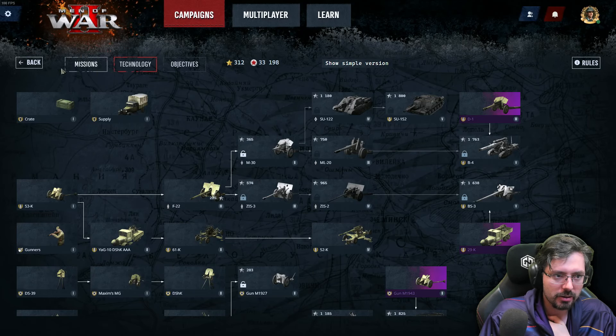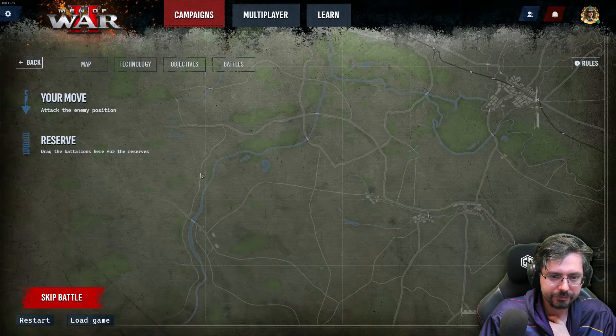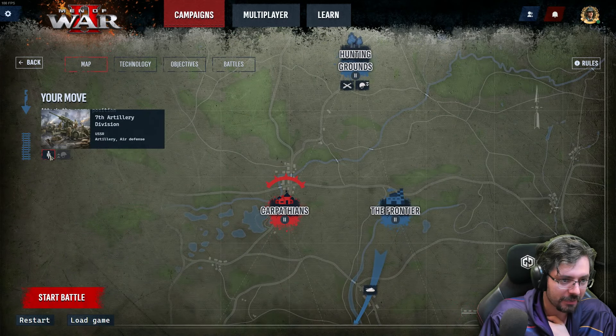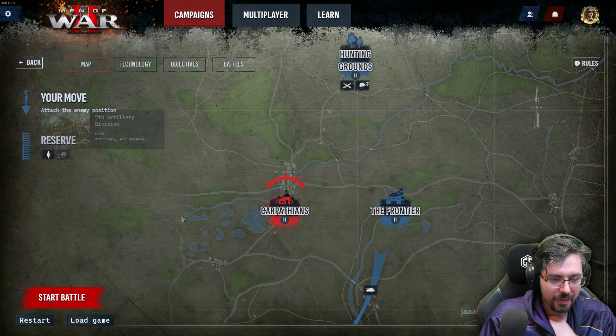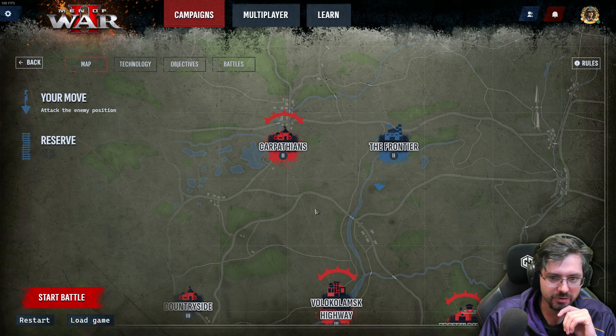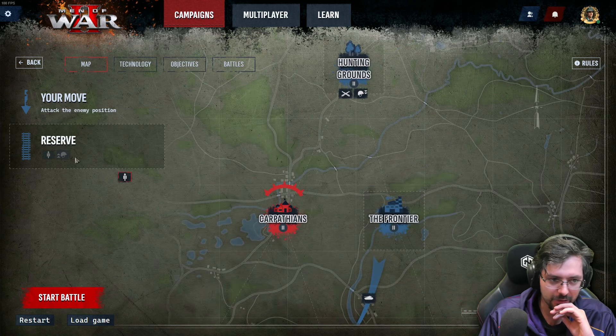Going back to the map, we can now see that division in our reserves. I can then throw this division wherever I want — for instance, to defend the frontier. Note that you can only place them in friendly territory.